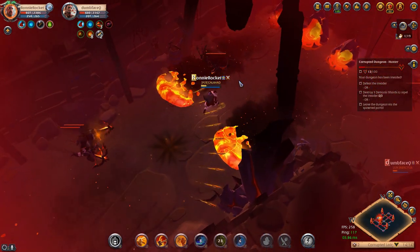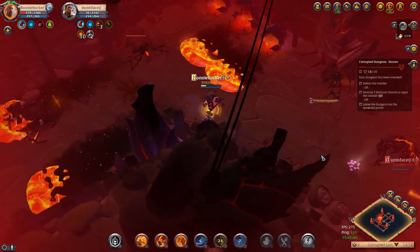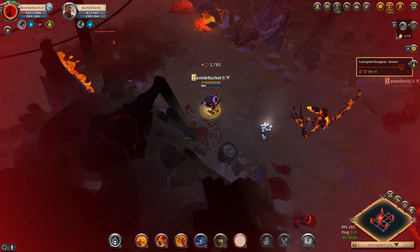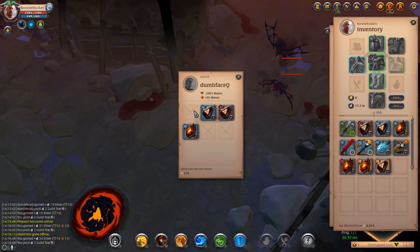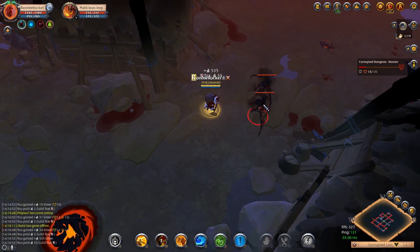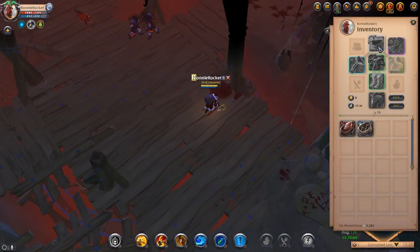In this fight he does decide to run away and actually dies to a mob, so I'm taking this as our first ever win. Thank you very much for the first ever win with the Tomb Hammer. As you can see, we get 2.2k silver from this kill — incredible first kill.